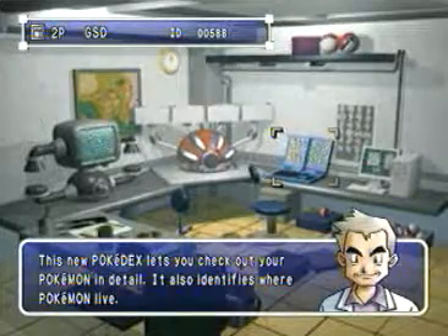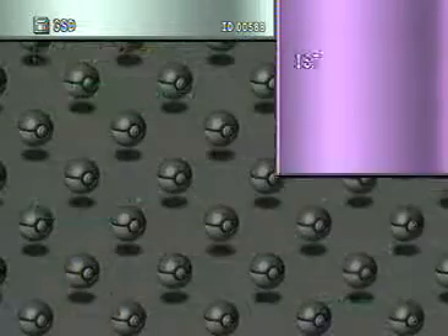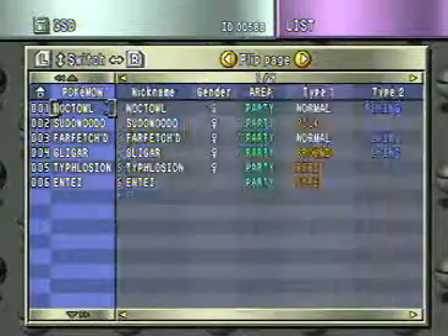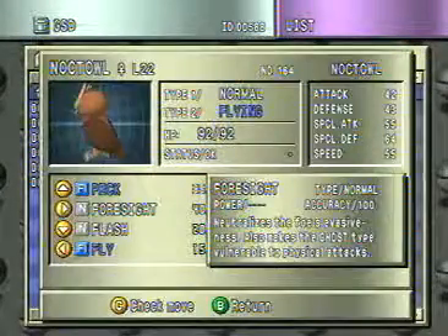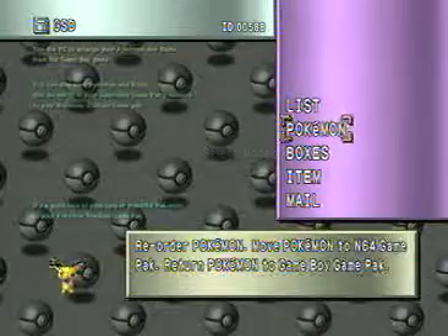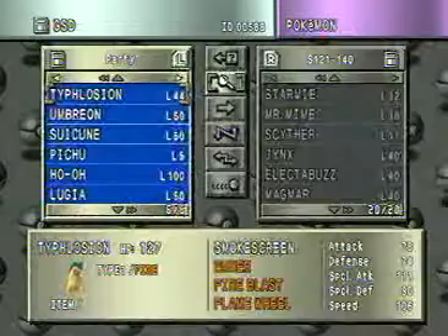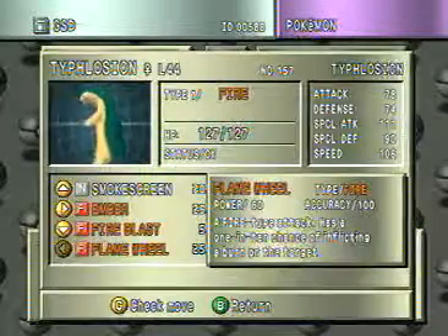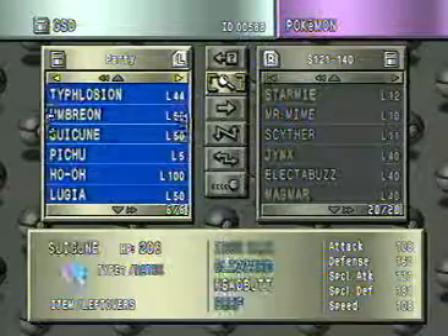Professor Oak has a Pokemon Lab inside Pokemon Stadium 2 where you can examine the contents of your Gold, Silver, Red, Blue or Yellow game with the help of the Transfer Pack. Professor Oak's Pokedex is one of the most amazing features in the whole game — it's far more detailed than in Pokemon Stadium 1, and it is the most comprehensive and well-presented guide to your Pokemon you're ever likely to see.